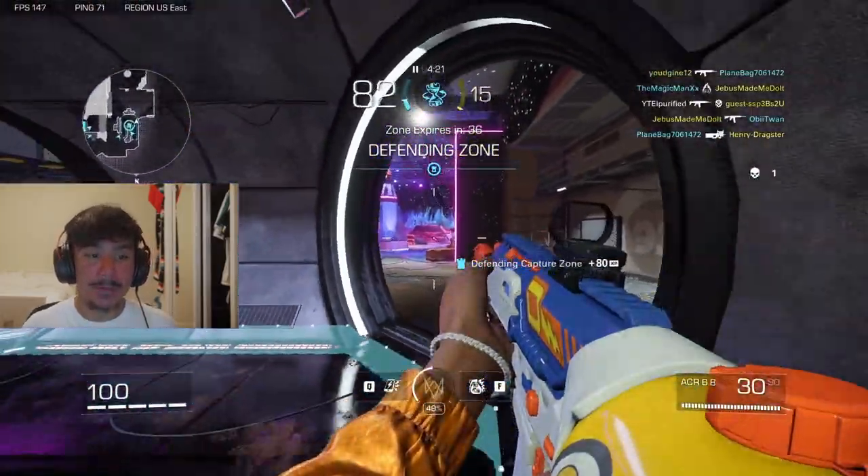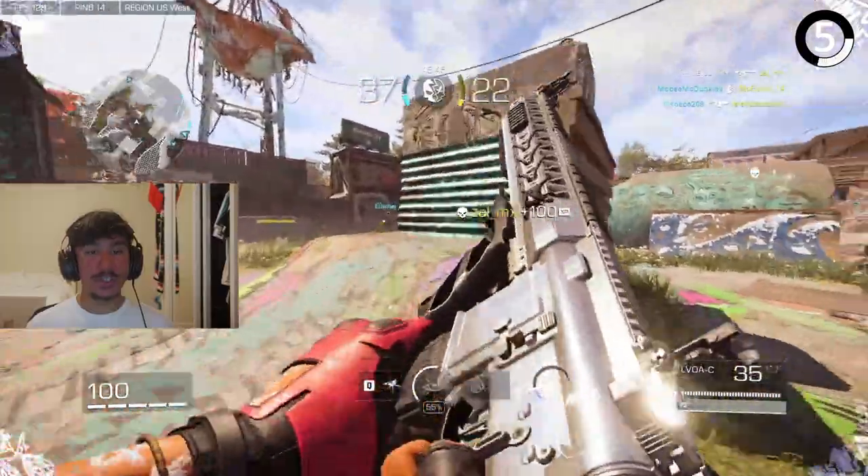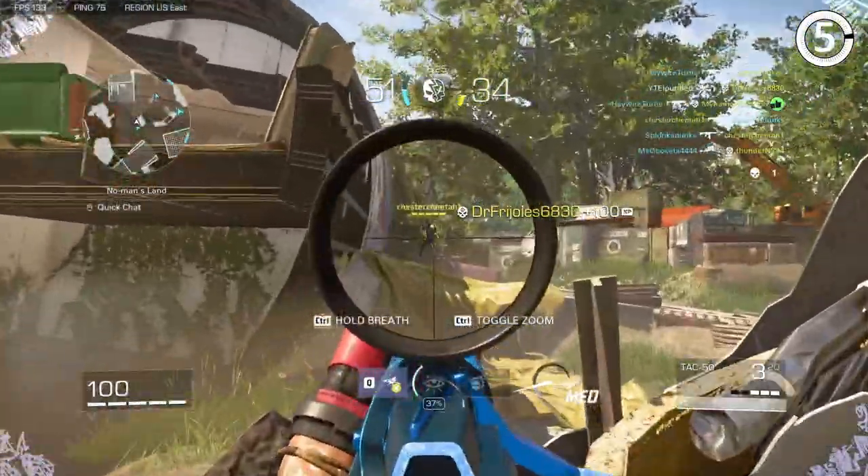There's another secret Highwayman feature. If you choose the turret instead of the grenade launcher, once you place your turret, you can stand on top of it. This can help you get crazy angles or crazy rat spots. For example, you can get this crazy head peek on Mayday.